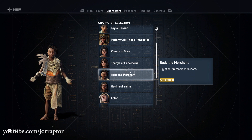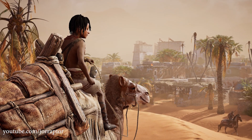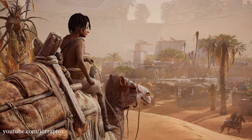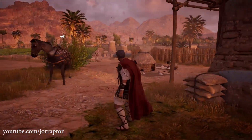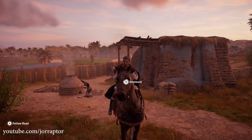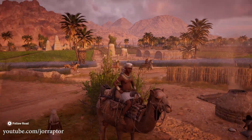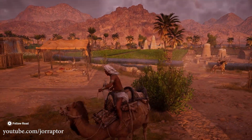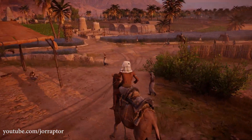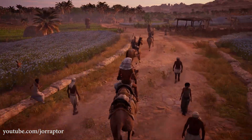Every character will have its own mount, so not only the way you look but also how you traverse the world will be different depending on your character. There's no gear menu in the Discovery Tour, so you can't select a mount — it will all be preset — but you can of course take a mount that is just in the world. It's easier to just summon your own, and that's why it's awesome that Rida, for example, has his own camel. It's a nice touch.